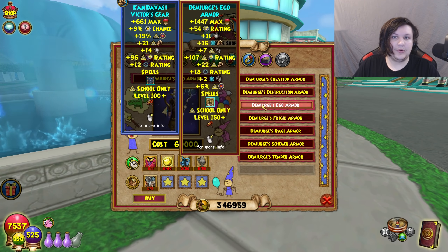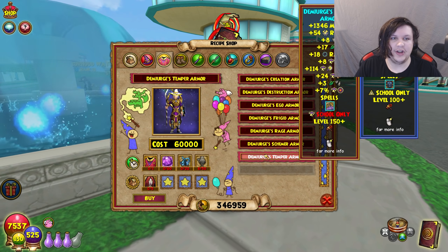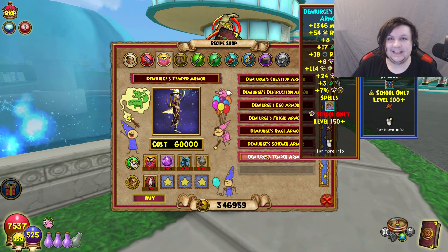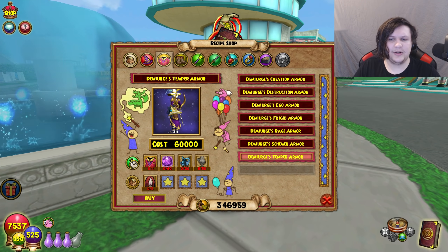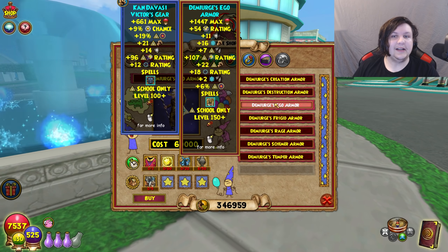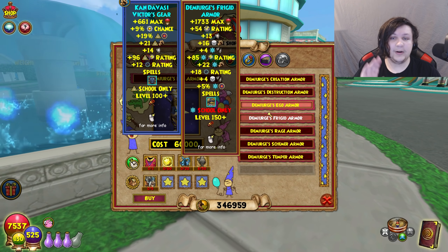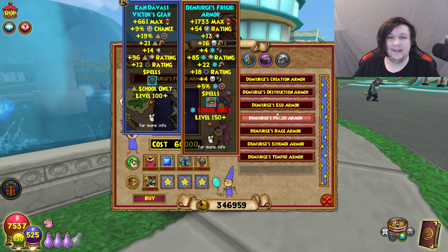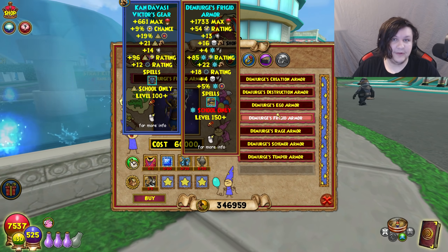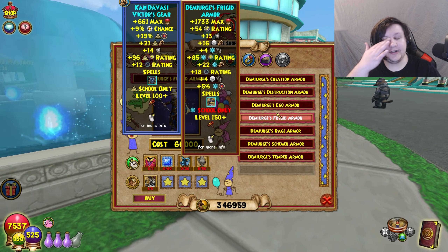On average, Merciless robe has about three less resist per school — some higher, some lower — so you're sacrificing a little resistance. It has higher damage, higher crit, and higher shatter rating. However, accuracy takes a major hit, which is important — for a lot of schools it may not be worth switching. For Storm especially, there's like 20 less accuracy and the damage isn't even better. But for Ice, Life, Death, and Balance, where the accuracy loss is less severe, it's actually a really good idea to switch.